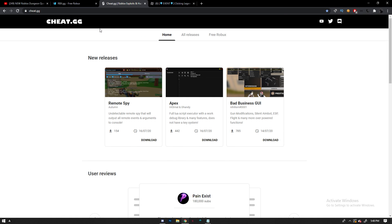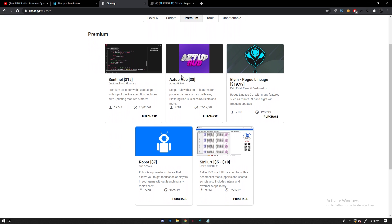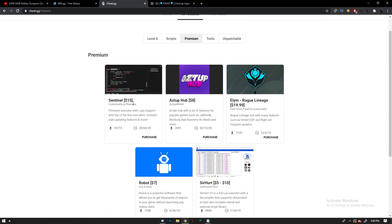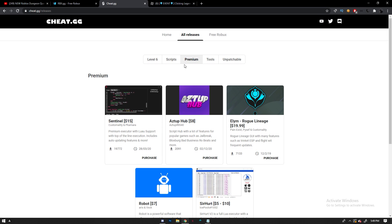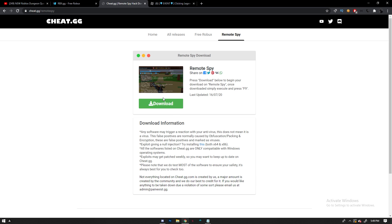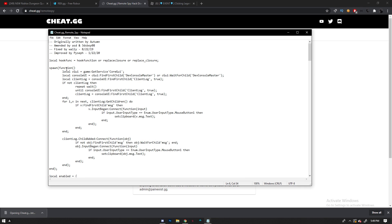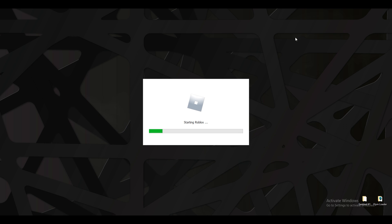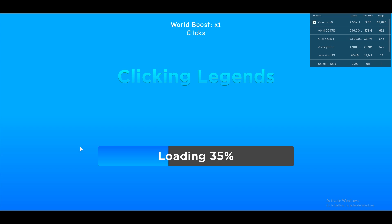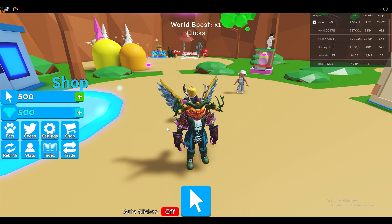Let's get into the requirements to make an auto farmer. You will need a script executor — I highly recommend purchasing Sentinel; the link is in the description and it's $15. You'll also need Remote Spy by Autumn, which you can find under the tools section. Download it, open it up, select all the code and copy it.